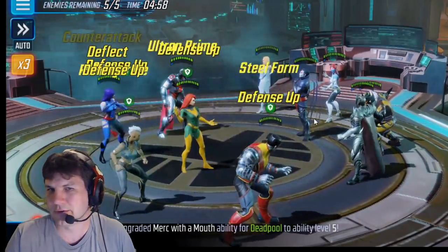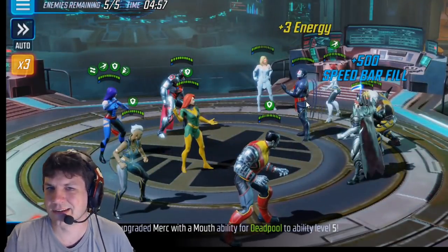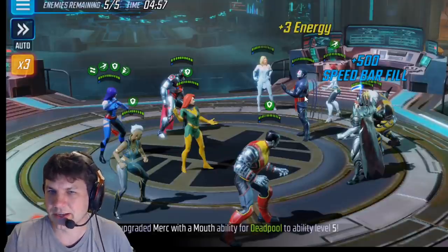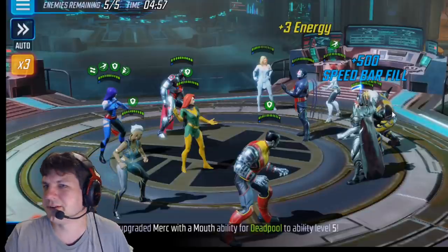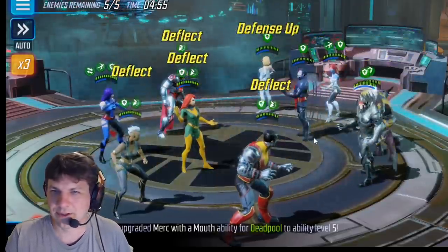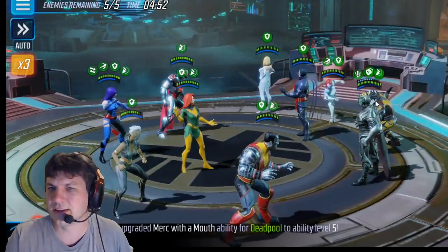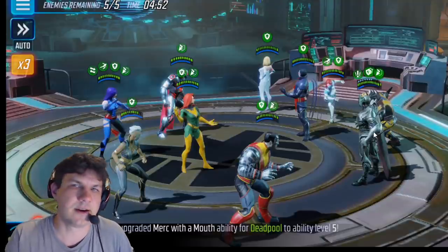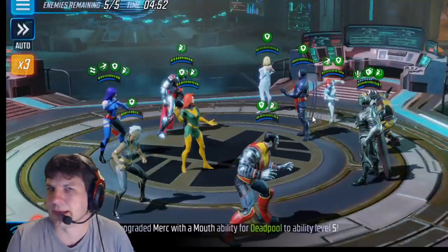On spawn, Sinister gives himself 3 energy, which really only matters on secondary attacks. Strife gets plus 500 speed bar because he has all these villain mutants with him. He taunts, and then Sabretooth and Mystique assist off of that because it's a non-attack ability. And they both have their passives maxed, I'm sure.